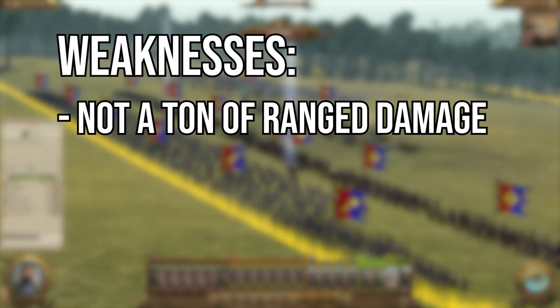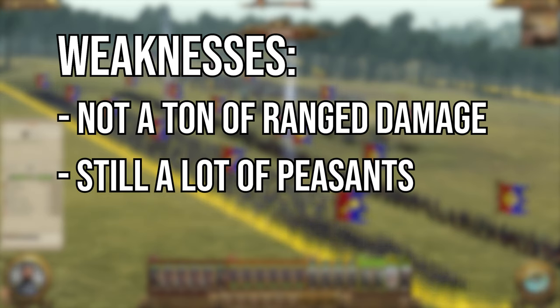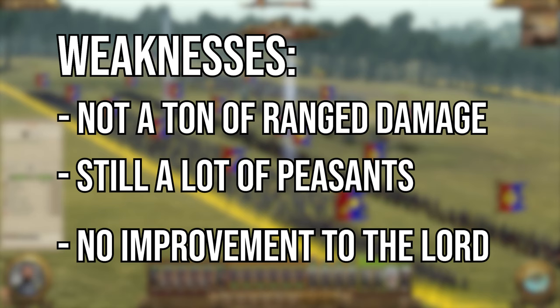The weaknesses: the bowmen still aren't going to be doing a ton of damage, so if you lose your other damage troops they aren't going to keep up. You still have the leadership problem for quite a few units like ranged and the men at arms, so make sure they are confident and as close to the lord as possible. And of course the lord hasn't gotten any better yet, so he's going to start to drop off if you don't keep him close.